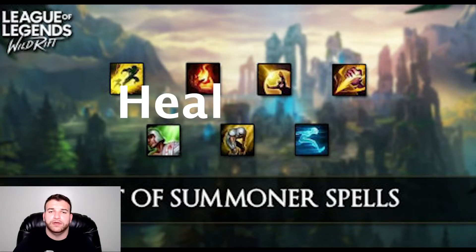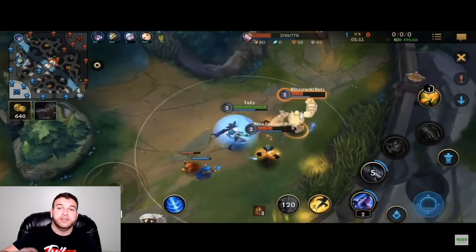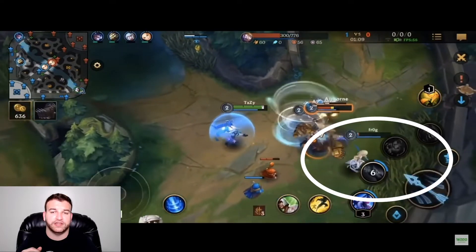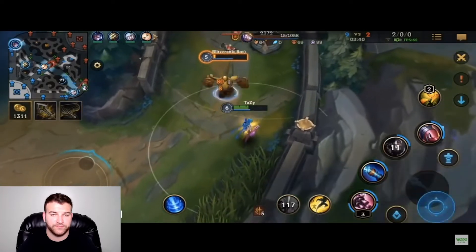Next up, Heal. Heal is typically used by AD carries, although any lane can use it. Heal restores 80 to 360 based on level health and grants 30% bonus movement speed for one second to you and the most wounded nearby ally champion. 120 second cooldown. Healing is halved for champions recently affected by Heal. Here, Jinx uses it to help her support, Janna, who had the least health nearby. It's a speed boost as well as a heal for a short amount of time.